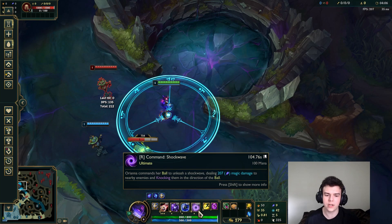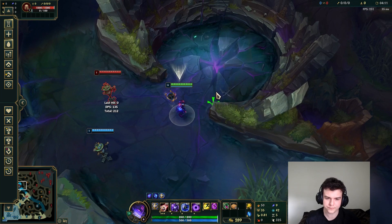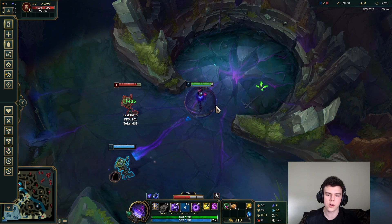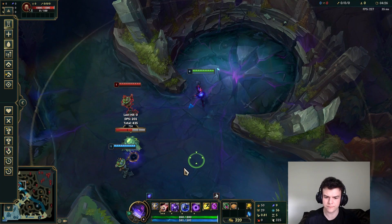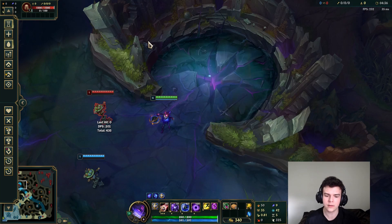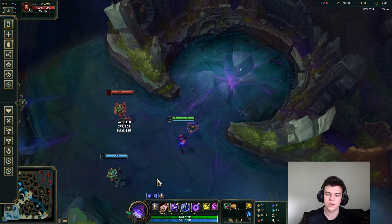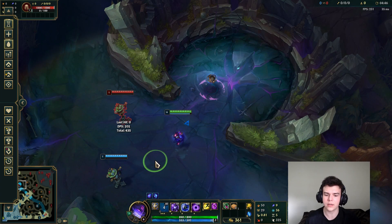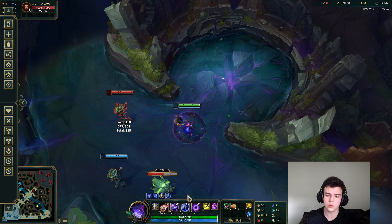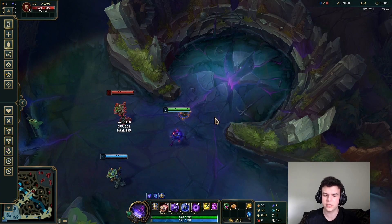Orianna's ult creates a shockwave in a pretty big radius around wherever the ball is, and also knocks enemies around. For example, you can use the R to pull them in different directions, and you can also ult yourself or ult off of allies. For the max order, you want to max Q then W then E, putting points in ult whenever you can. One useful thing: if you're in a winning matchup, it can be good to go Q, W, Q — so in a lot of matchups you don't actually need E until level four, though you have to be quite confident for that. You can also start E in certain matchups instead of starting Q like normal, but I'm not a huge fan of it — it puts you on the back foot. Otherwise start Q, then W, then E, or go Q, W, Q.